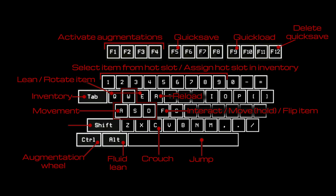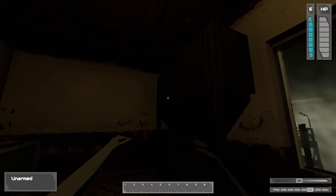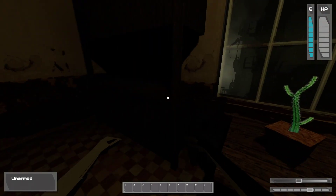This is the first thing I see after running the executable — the controls. We've got augmentations, which is quite Deus Ex-like. Select item from hot slot, assign hot slot, inventory on Tab, lean/rotate item, interact is F, jump, crouch, fluid lean, augmentation wheel. Shift is kind of blank. I hit the space bar to get out of this screen — I had to click and hold for a moment.